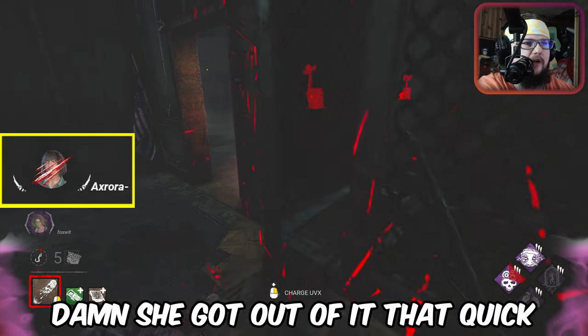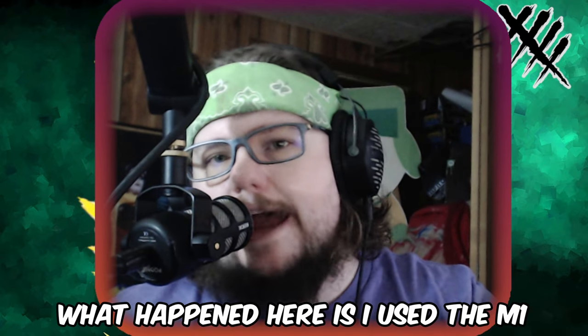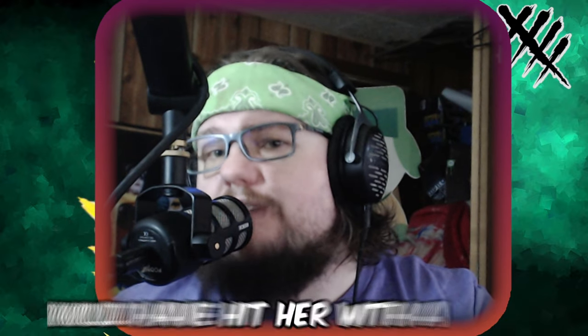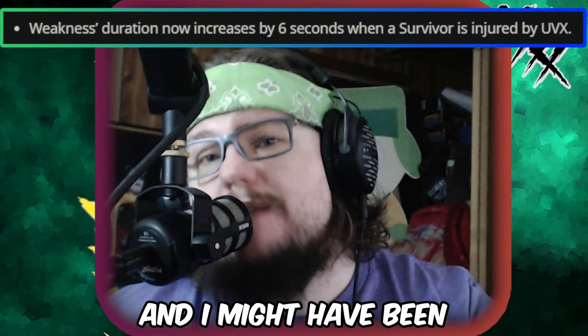She got out of it that quick. The most effective way to use the power is to only use the power. What happened here is I used the M1 instead of hitting her with another jellyfish, and since I didn't, she was able to break out. If I had hit her with a jellyfish, she would have got another six seconds added to her timer and I might have been able to get a quicker down.